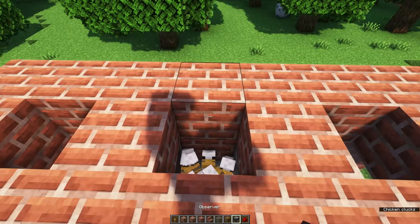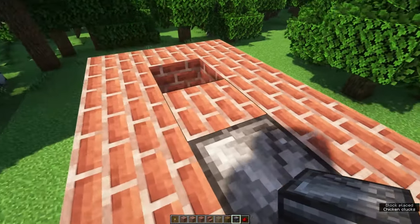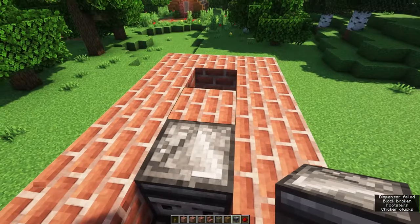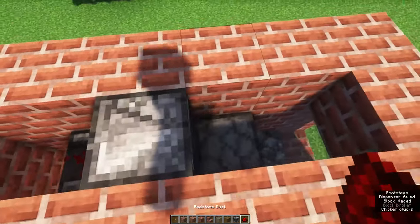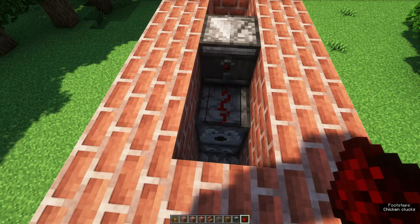Once you've got 24 chickens you can place an observer on top of those chickens facing towards the back. Remove the blocks in front and behind this observer and place some redstone dust in front and to the back of this observer.